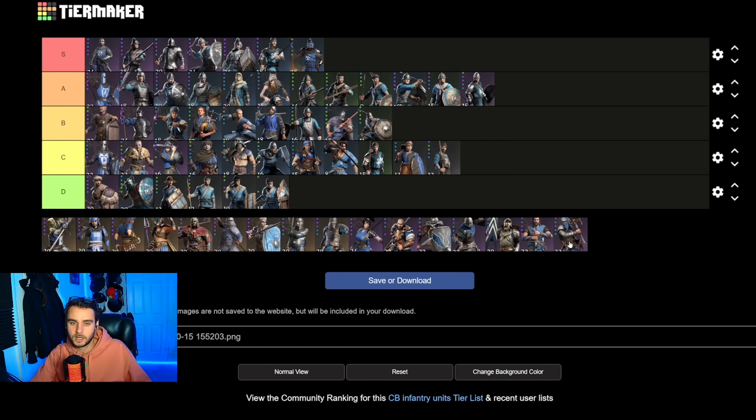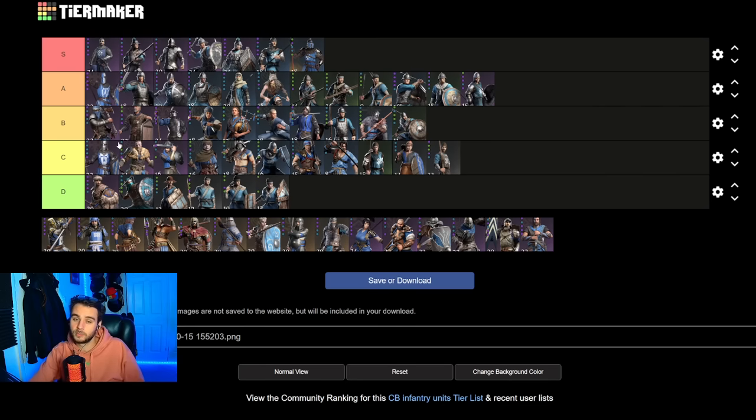Moving on to Axe Raiders. They're good, but I'd probably put them in B — though they could be at the end of A. Their Axe Throw is good, but you'd probably just be better to take Javelin Sergeants or Imperial Javs. Their melee capabilities are okay, but now the Imperial Javs have very decent melee as well. You weigh it up — one's a 30-man unit, one's an 18. It's one of those you've got to weigh up, but they're still fun.